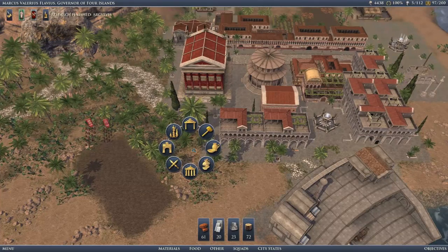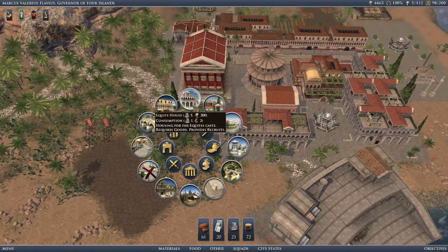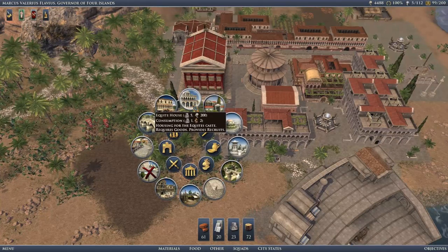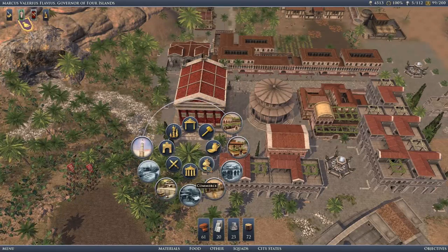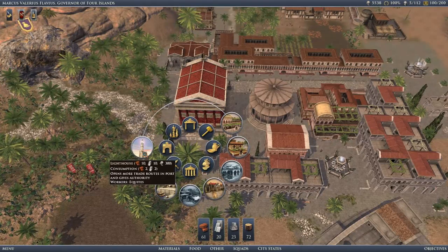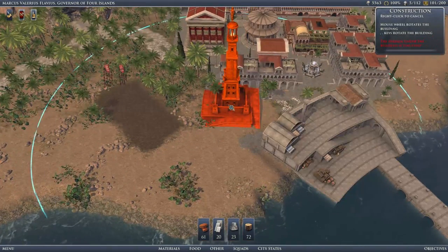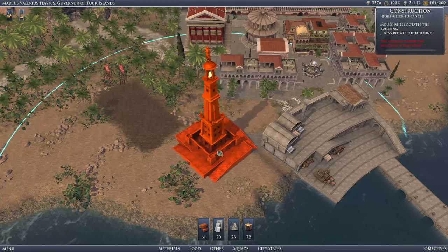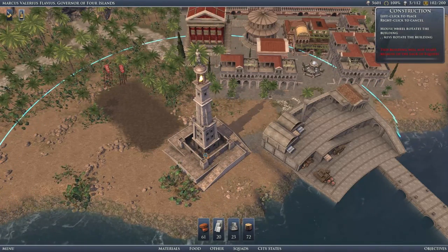Research finished on archives. We do need more equitays, because the equitays are the guys who provide our recruits. There's not many times when the lighthouse actually is useful, so I'm going to build it — just because.